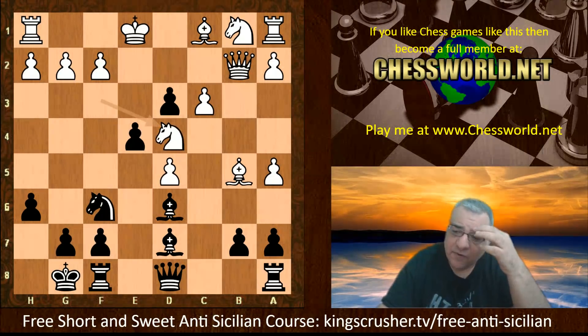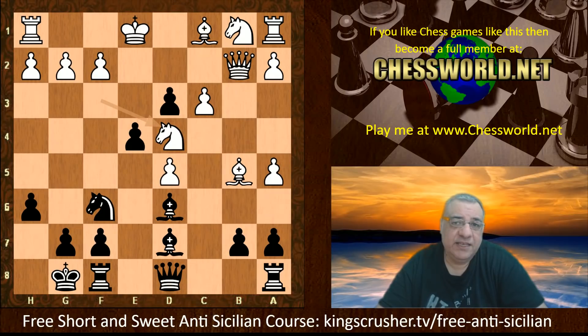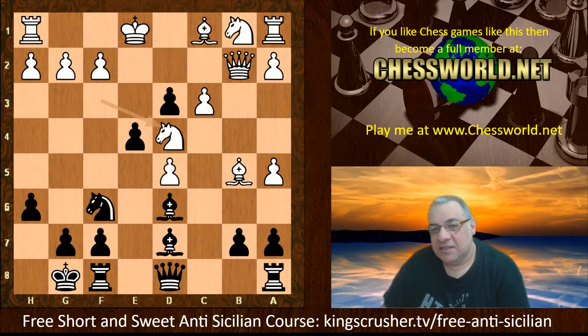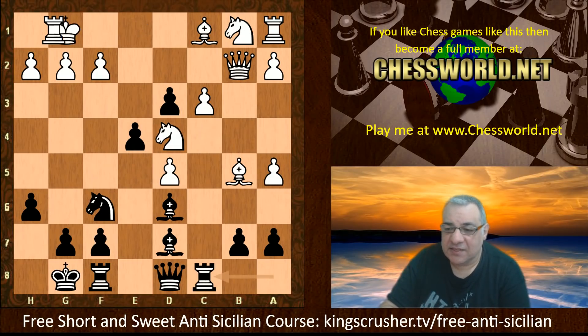Stockfish 11 plays Knight d4 and currently thinks white has the advantage. So where is the black compensation? Is Grandmaster Kolovic correct that black is fine here? This is a bold choice against the Smith-Morra — sacrificing a whole piece to play for the attack. One aspect I find fascinating: sometimes if you play the elephant gambit you often dislodge this knight and you're looking at h2 more critically as a soft spot. Is there going to be some attacking potential here? Rook c8, and white castles.